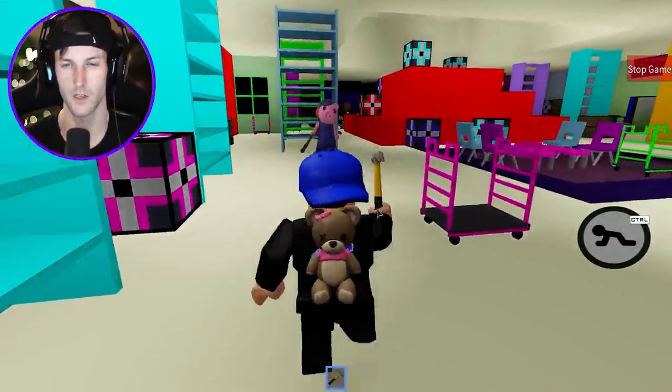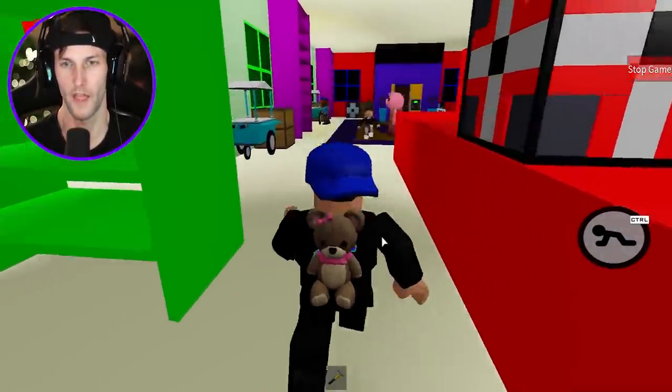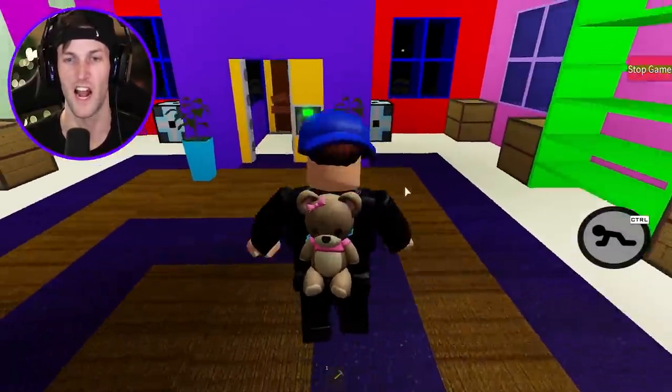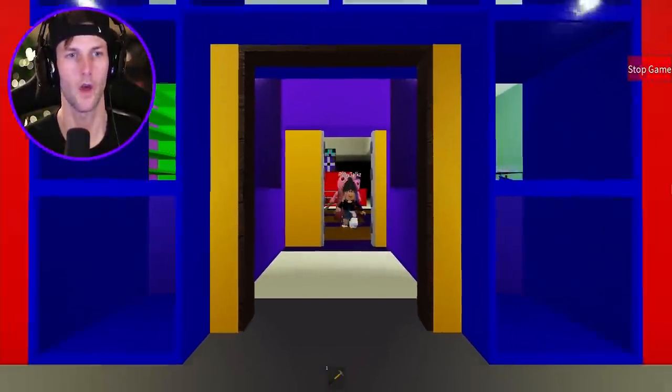We're about to get another escape. Let's go — we just gotta get around Granny. Easy. I'm holding the hammer out — I don't want to let them know that I have the hammer. Come on, Ruby! Let's get out of here! Officer Dog is looking in the window — I don't know what he's doing. But we got another escape. Let's go.